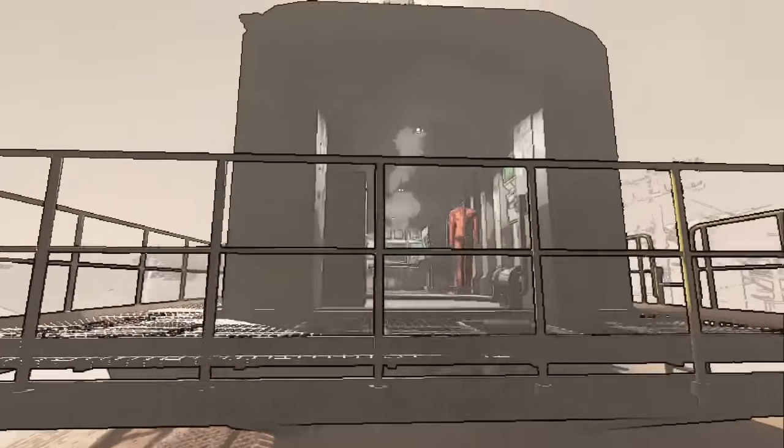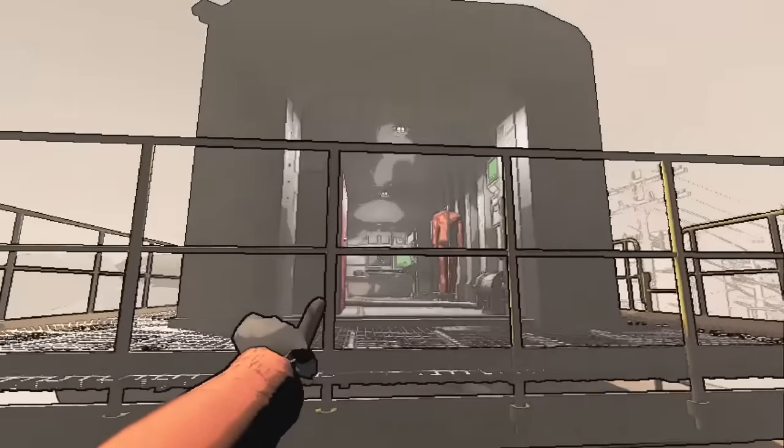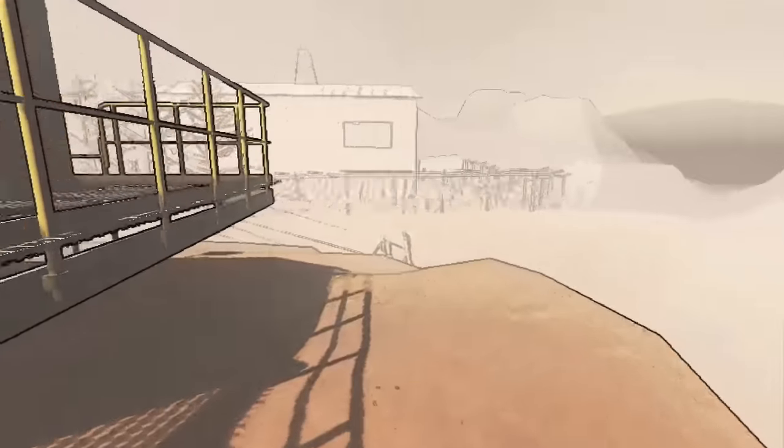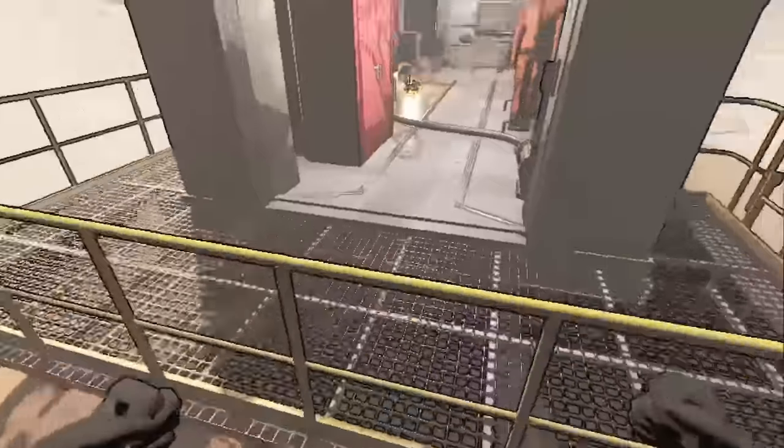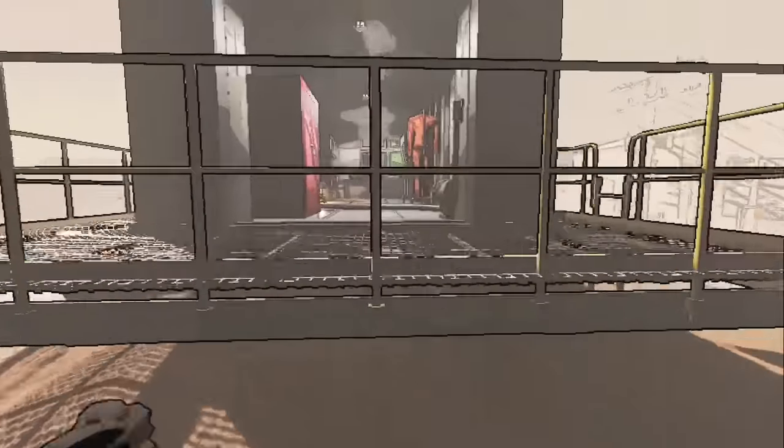The one important thing to know is you need to know where the entrance of the ship is. Your entrance is here — to get into place and loot. You need to remember this spot and this is the angle you need to run in at.